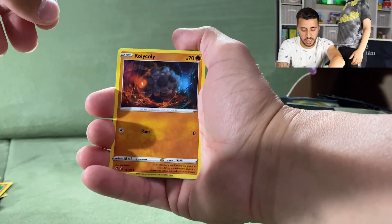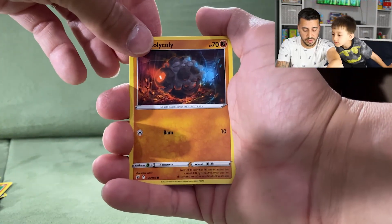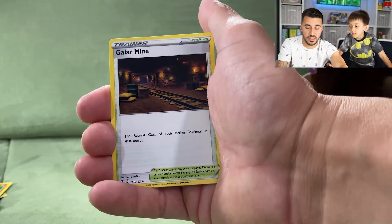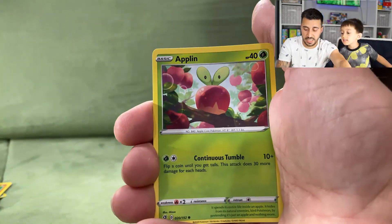Second-to-last pack: a Rolycoly, a Galarian Linoone, and an Applejack. We still haven't pulled any V cards heading into the very last pack.